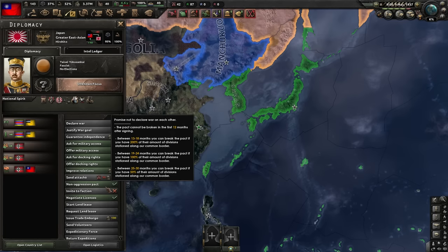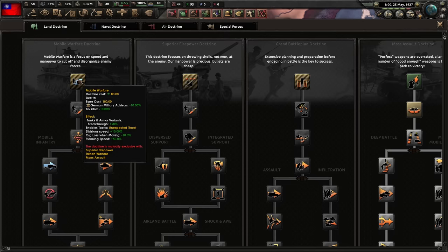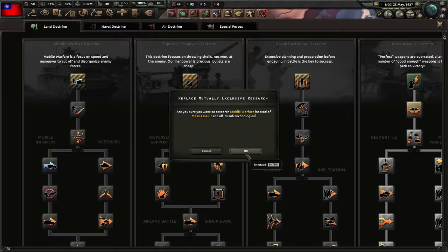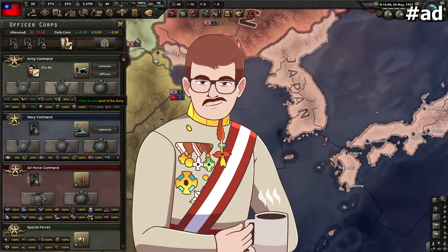I'm gonna get myself the Military Theorist for minus 10% land doctrine cost, and right after that switch over to Mobile Warfare. Because if you use tanks, you're gonna use them right.